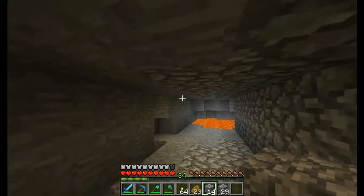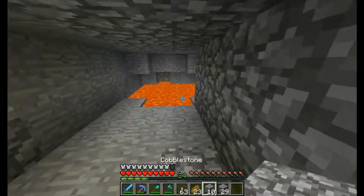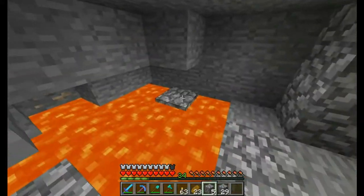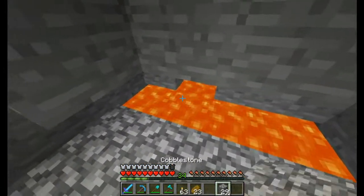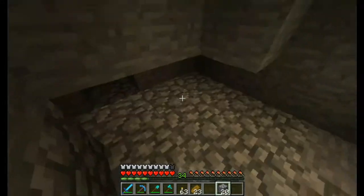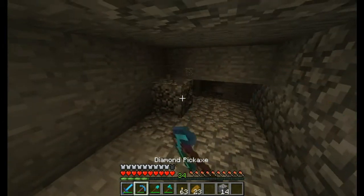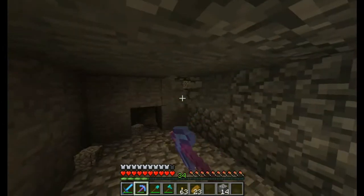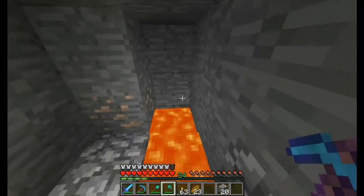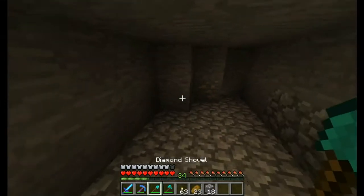Let's cover these holes up here, put a torch here, and make sure we don't fall back in this lava — because I fell in lava a little bit on accident before. Okay, this seems to be a little bit more mineable. There's probably some lava right behind this. Yep, okay, knew that was coming. Kind of went low on cobblestone already, I need to start mining some more.